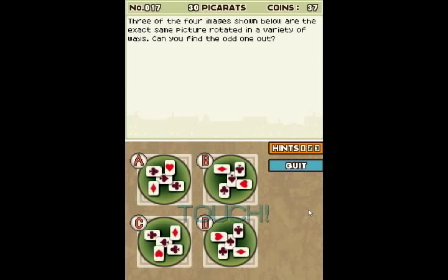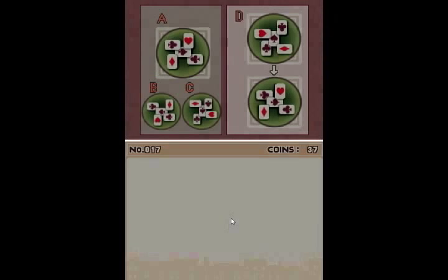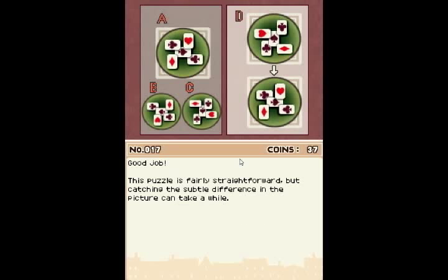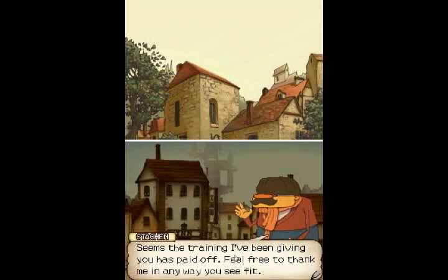And then the clubs: in A, the one at the top is under, the one at the bottom is over. B: top is under, bottom is over. C: top is under, bottom is over. D: top is over, bottom is under. So D would be our odd man out. I think I've got it. I did it! Yes! Catching the subtle difference can take just a little while. You certainly showed that puzzle who was boss, didn't you? Seems the training I've been giving you has paid off. Feel free to thank me in any way you see fit. Poking the eye with a sharp stick could work. Well, be seeing you around.